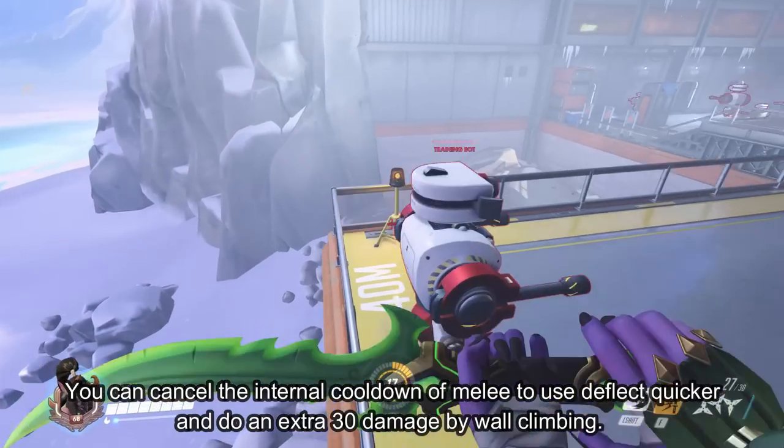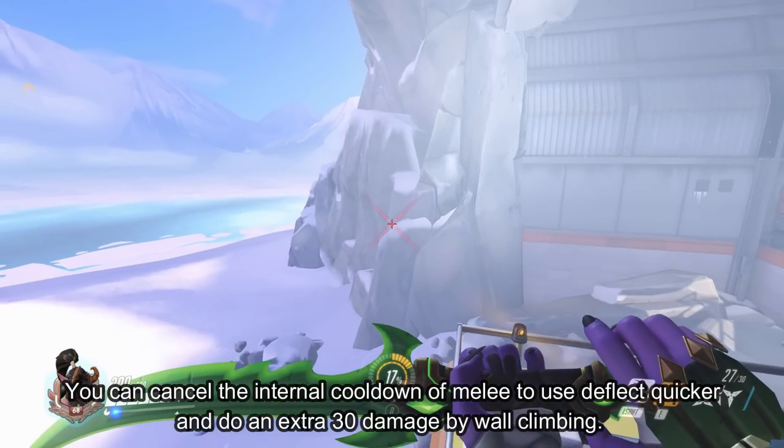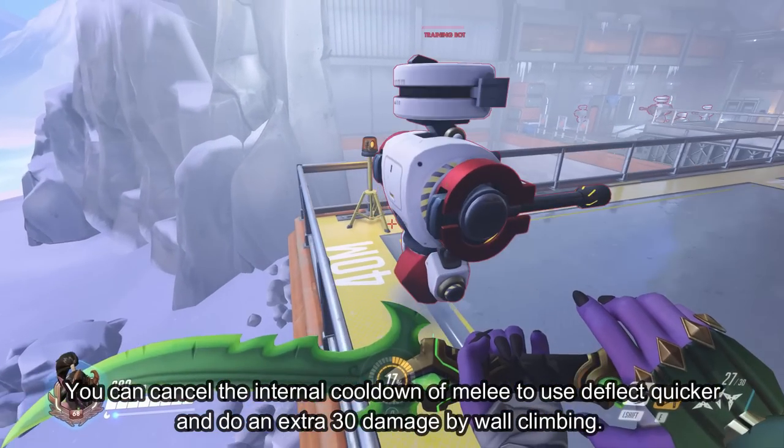You can cancel the internal cooldown of melee to use deflect quicker and to do an extra 30 damage by wall climbing.